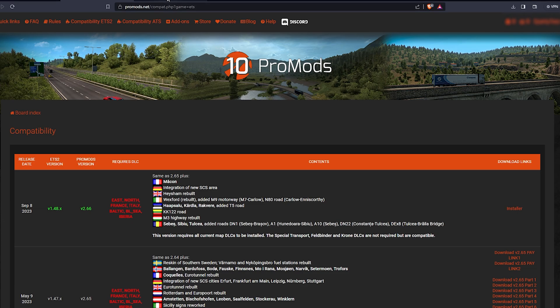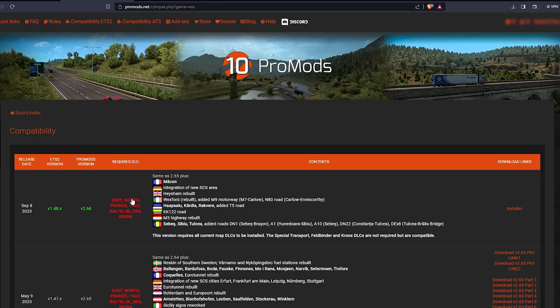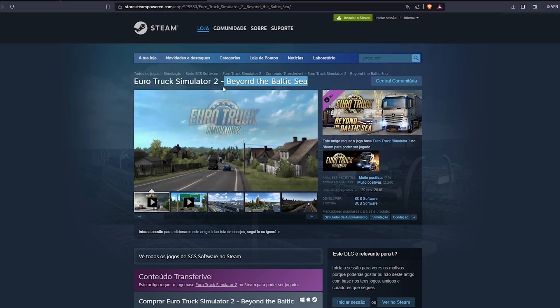If you don't have a certain map DLC, you can stop here, because the map will not work. In this case, we own every DLC needed, so we proceed to the download phase.